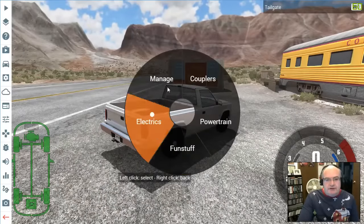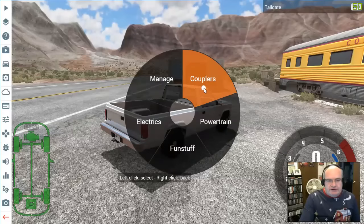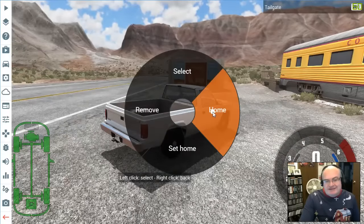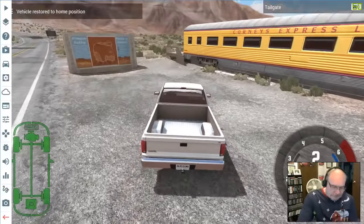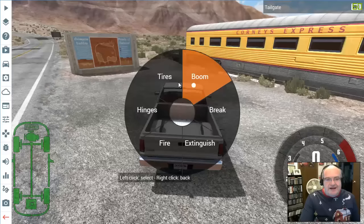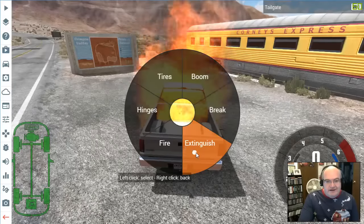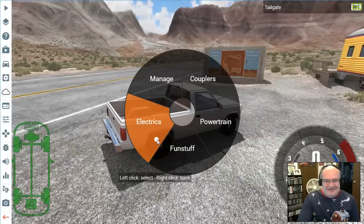They changed the click wheel that comes up when you hit escape, so you can do a lot more using a controller. There's a way to turn on couplers, manage your car, remove a particular car, and set the home spot — that restores it to the home position. I can set the truck on fire, and then I can extinguish the fire. That's very cool.